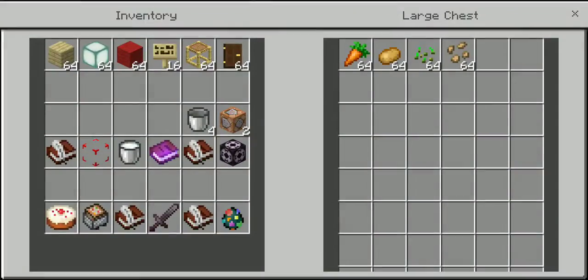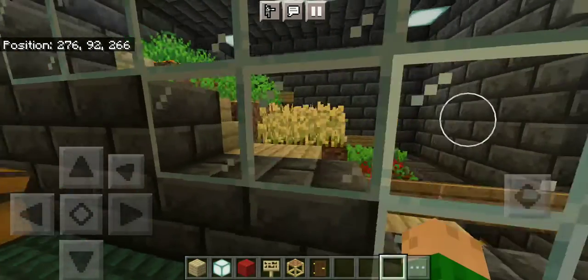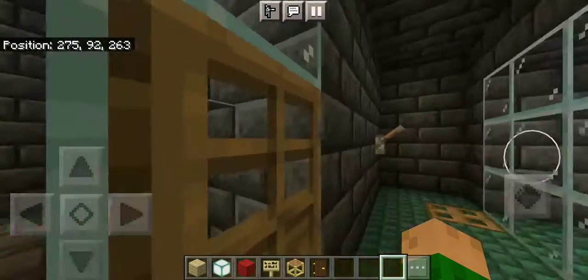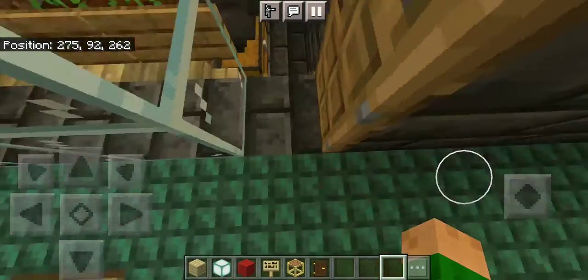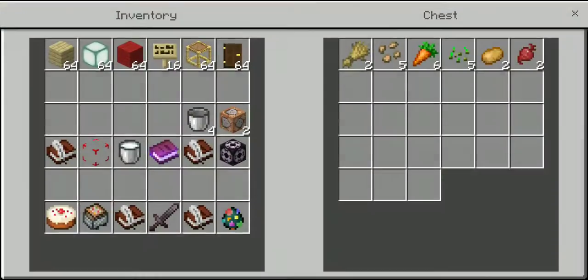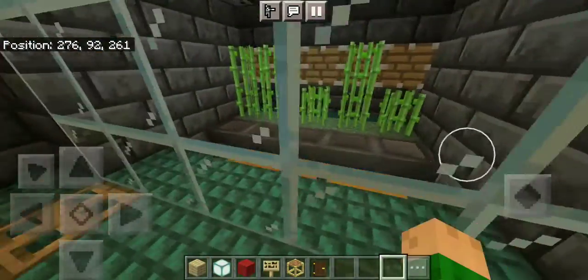This is the farm — you've got carrots, potatoes, seeds, and beetroot seeds. You just flick that lever and it takes down all the crops into the hoppers, which you can find in the chest. It looks like it's been working for a little while.